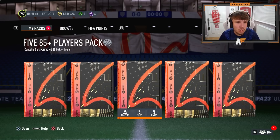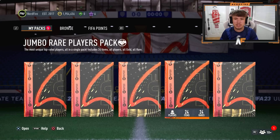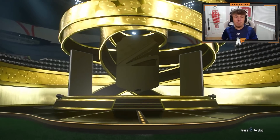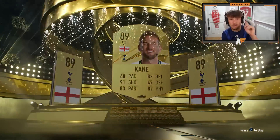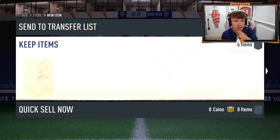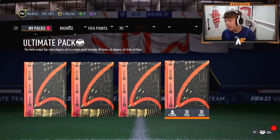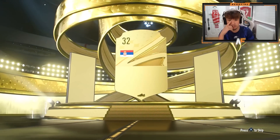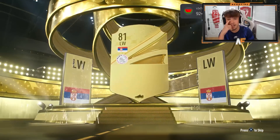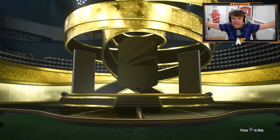Alright, back to normal packs — we've got a 100K and an ultimate pack, then 2x 85-times-fives and an 85-times-10. 100K pack first, this is tradable. Walkout on the front — anything good behind it? Probably Kane on the front. Go on, show me a shapeshifter behind him — you know you want to, right? They don't. Alright, ultimate pack tradable — come on, supply me with the goods. That's not the goods — it's Tadić. Not even a walkout.